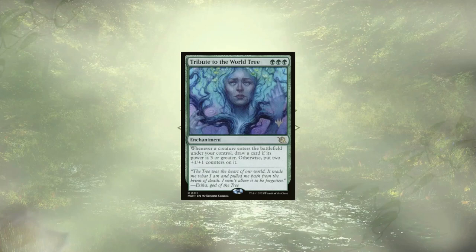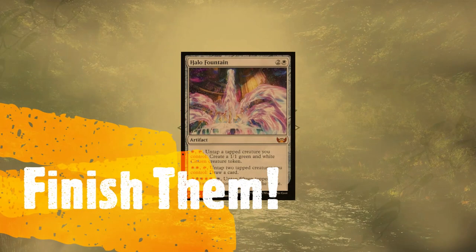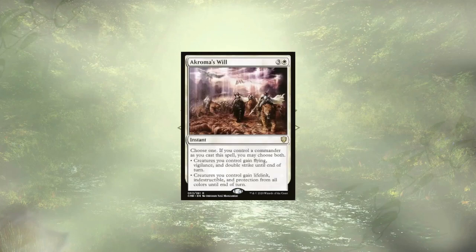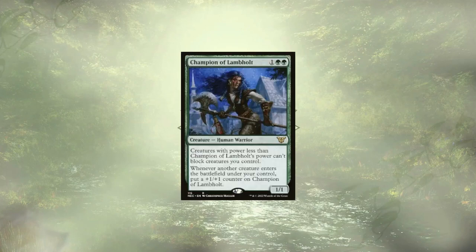So how are we ending this game? We have a few options. My personal favorite is Halo Fountain — we simply swing with 15 or more creatures, spend some white mana to untap all of them, and win on the spot. Akroma's Will is another good option to end the game immediately, should our opponents be playing a colorless deck, and regardless of whether our commander is out on the field, it's a great way to bypass all of your opponent's creatures and take them out in one shot. Champion of Lambholt also offers the opportunity to do the same once enough creatures have ETB'd. But guys, that's the deck overall — we have some mana rocks and a few other goodies that I didn't mention here, but you can always check out the full list in the description below.